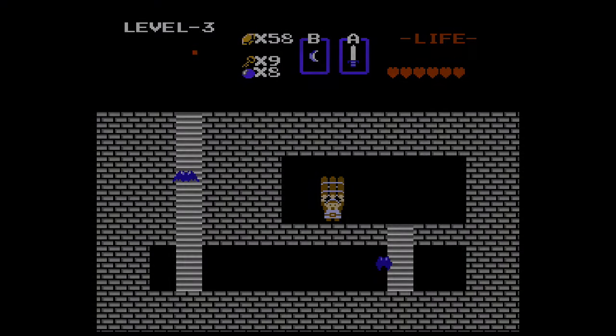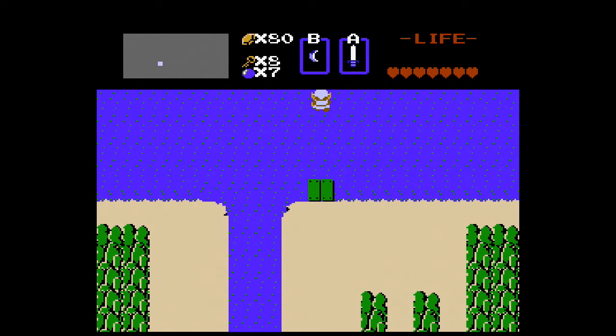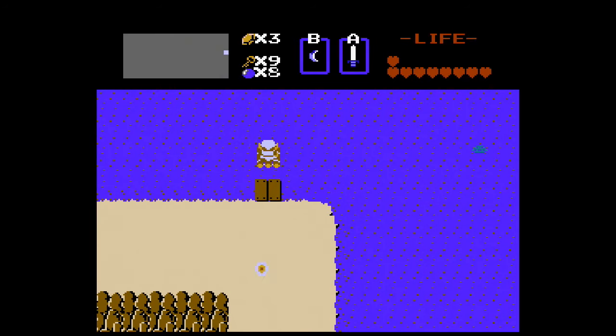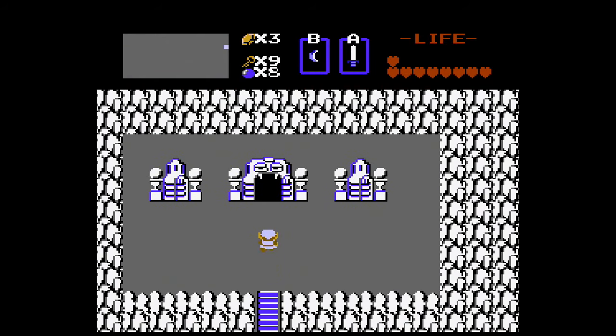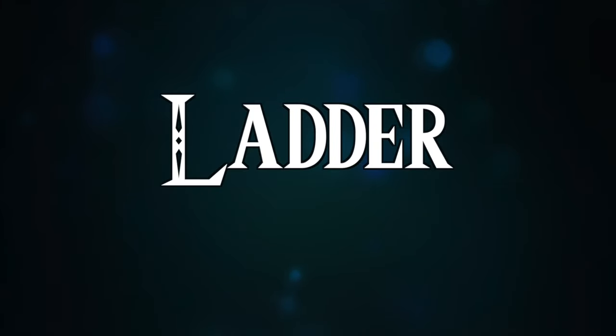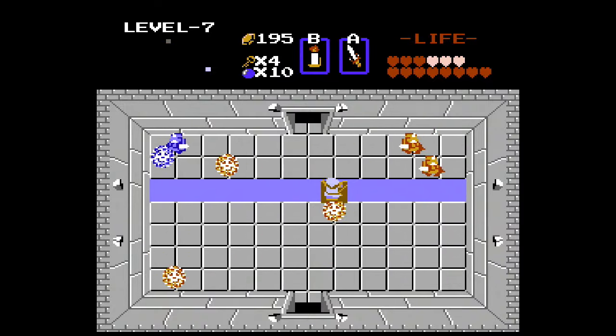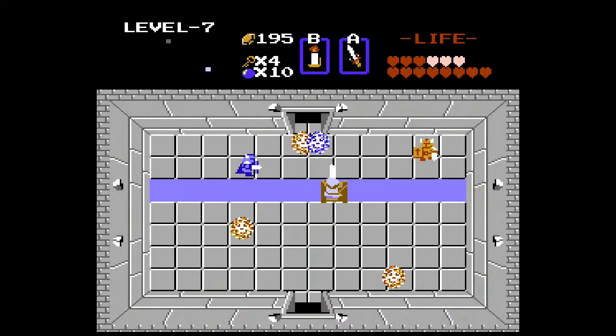RAFT! The raft is used to enter two locations, and besides that it has no other uses. An item that is neat in theory but poor in execution — very situational, making it a rather lackluster item. LADDER! The ladder is automatically used when approaching a river, can be used to pass over one-tile-wide rivers, or used as a safe spot to avoid some enemies in certain dungeon rooms. A bit more useful in comparison with the raft. Both are required to beat the game.